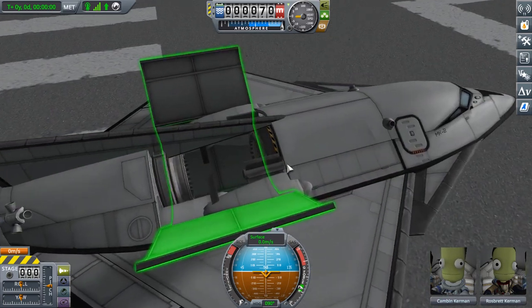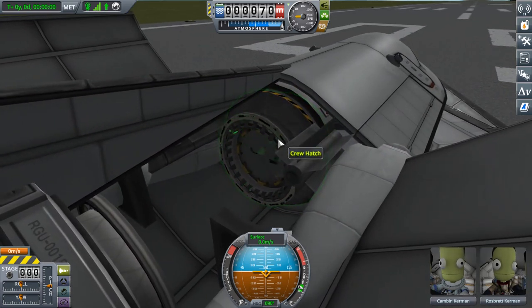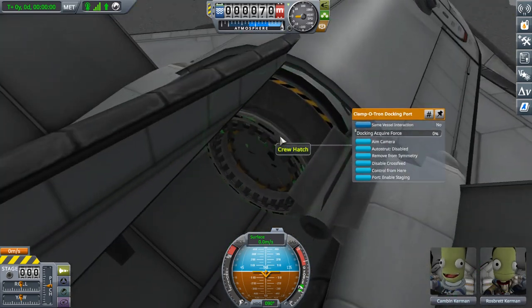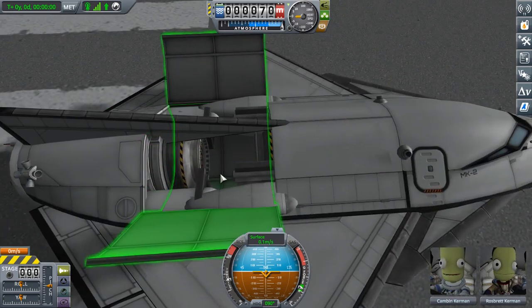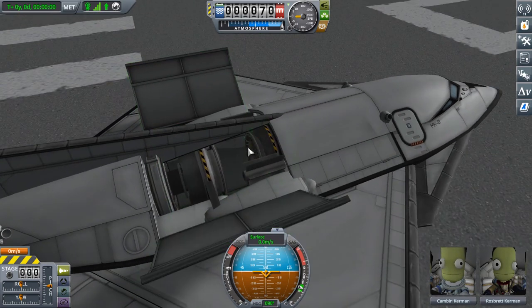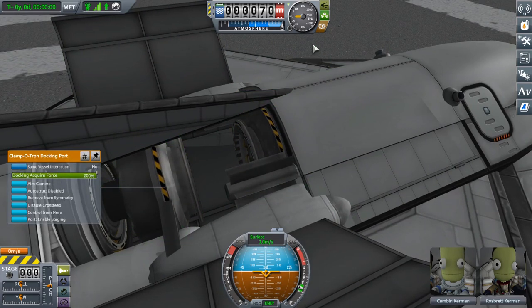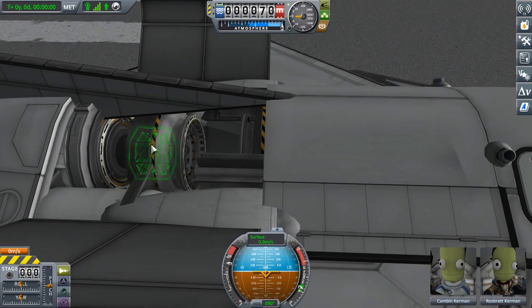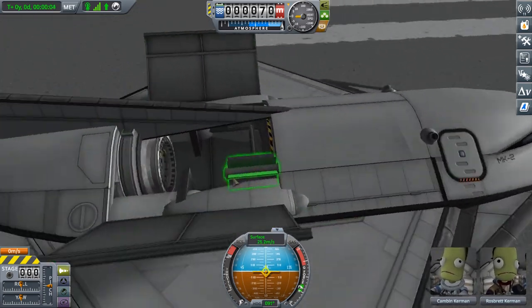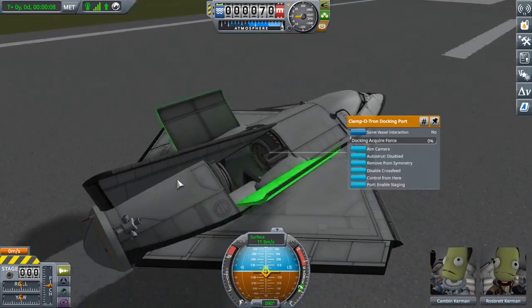So what I have here is 31 docking ports on each side, all overlapped — you can see my computer just kind of spazzes out looking at it. Then there's another set on the other side: this one has to be set to zero, this one has to be set to 200% acquire force. These ones are on a piston that moves, so once it moves up far enough it snaps on, and immediately the thing just starts going.